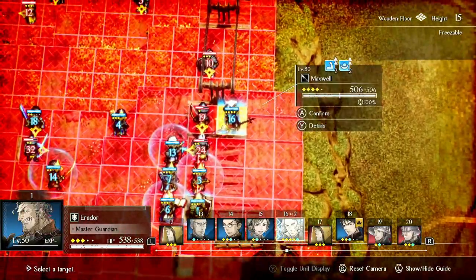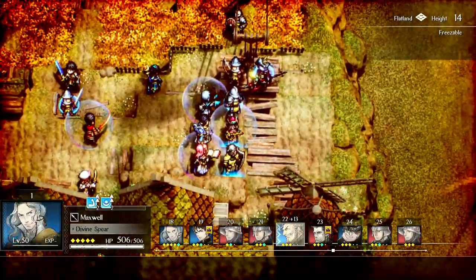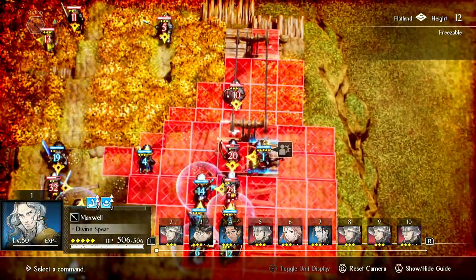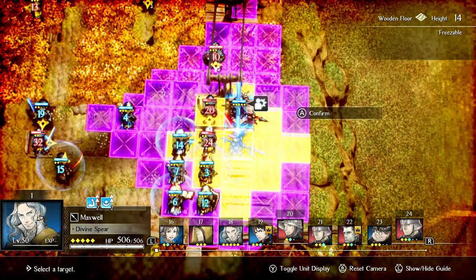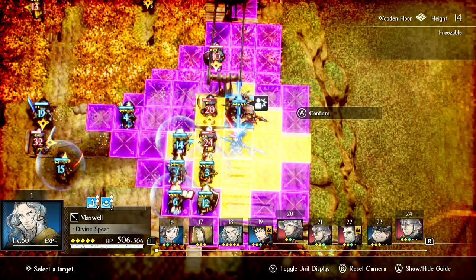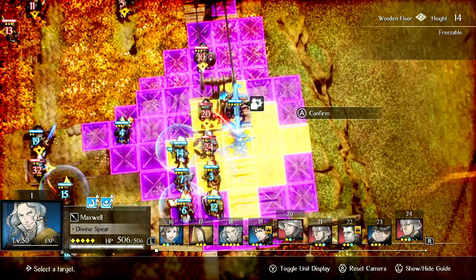Obviously this is a very QP-intensive strategy where I'm burning through a lot of Quietus Points, but this gets him another High Jump immediately. Depending on what's going on, if there's like five to seven or even eight enemies he can hit, this is insane damage. But obviously this would be safer to do on Corentin to some degree.